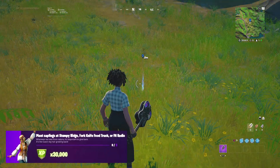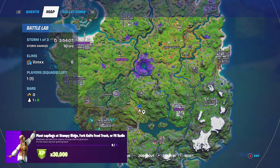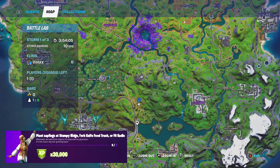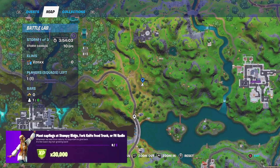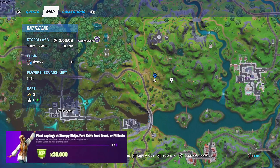Let's move on to the final location, which is going to be at Stumpy Ridge. Let's place the marker first, and then we'll pop into replay in just a few moments to find all three saplings. Here's the marker on the map, and here they are in replay as well.